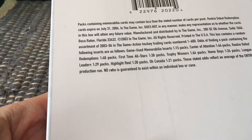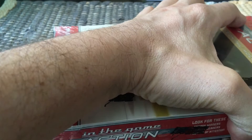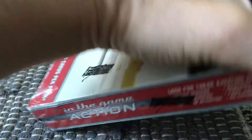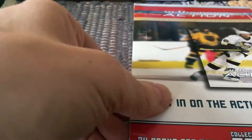The big thing about this is, if you collect the set, the entire build is 600 cards. There are game-used memorabilia inserts: Center of Attention one of 15, Rookie Debut Redemptions one of 48 — so every two boxes — First-Time All-Stars one of 38 packs, Trophy Winners, Homeboys, League Leaders, Highlight Reels, and Oh Canada. The best rookie redemption would probably be Marc-Andre Fleury, since it's his rookie year. It's also Antoine Vermette, Brent Burns, Patrice Bergeron, and Chris Higgins.